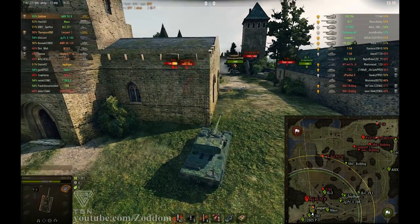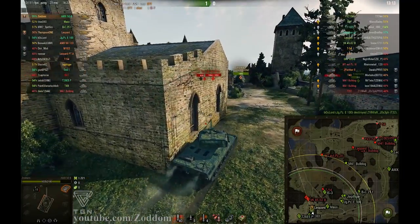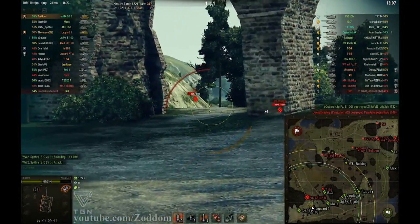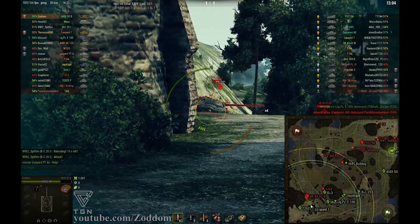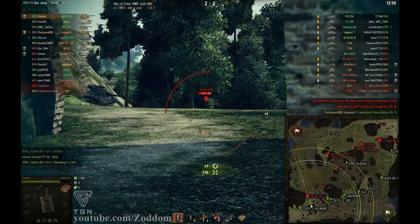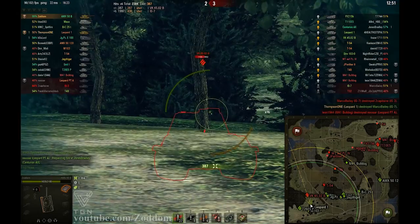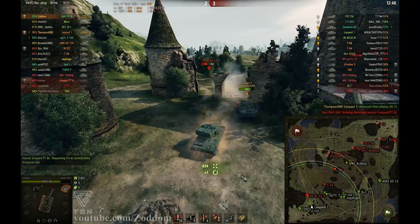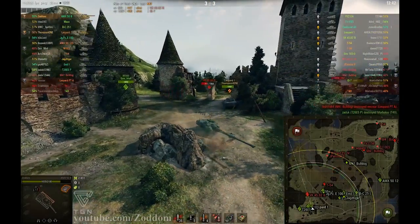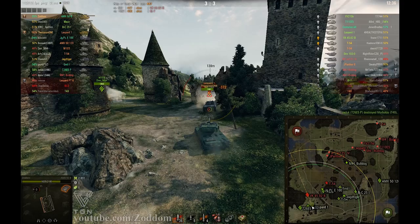So I'm just sitting here reloading, waiting for the next opportunity to kill the IS-7 or to start wreaking havoc on the VK. I'm reloading, pushing forwards and going ham on the lower plate again which looks like Swiss cheese by now. With my last two shots I'm trying to snipe the cupola of the VK, which is pretty much the only point where I can pen it from the front, and I succeed. After my first two magazines I'm up to 2800 damage with only the one shot that bounced on the side of the IS-7.